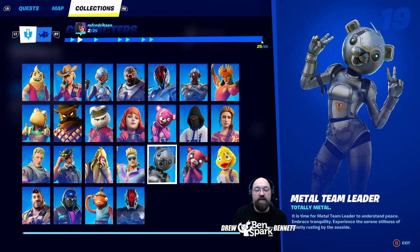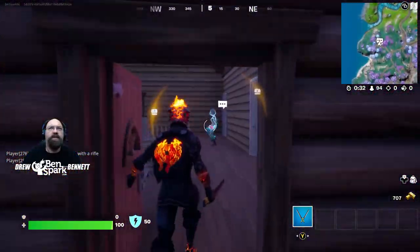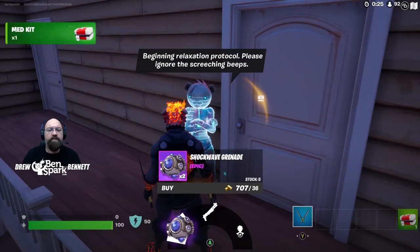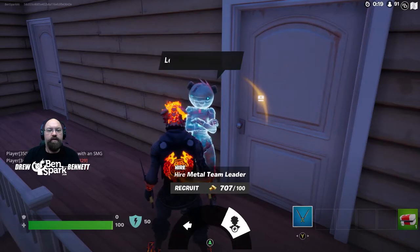Character number 19 is Metal Team Leader. Metal Team Leader can be found at a house past Reality Falls — it's the same place where you find Cuddle Pool and Quackling. They don't show up every single time; you have to fly down several times to get all three, so just keep trying. Totally Metal — it's time for Metal Team Leader to understand peace and experience the serene stillness of quietly resting by the seaside. Metal Team Leader can be found on the second floor of the building. You can buy the Striker Pump Shotgun, Shockwave Grenades, or hire Metal Team Leader.